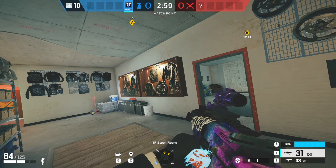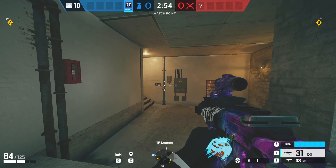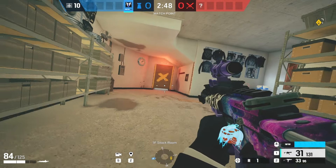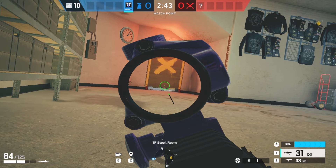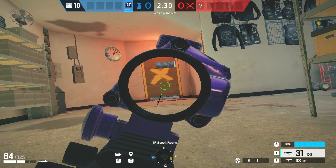Last one on Clubhouse: people usually talk about Garage Door or Blue Window. What you want to do is come to Stock, go prone — this is a really safe spawn peek. When they get close to Stock and play vertical, you can see their feet, you can see their head, and it's just an easy kill.